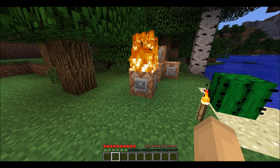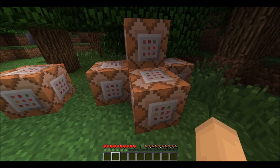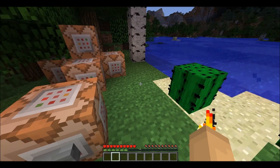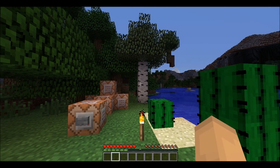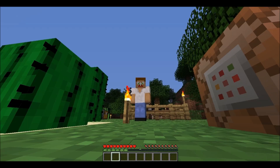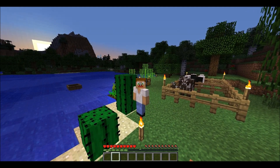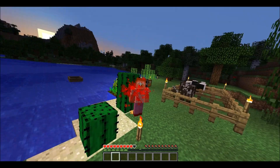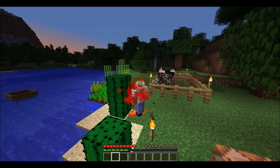Let's hit the button — it spawned some command blocks in, and what they do is recreate blood in Minecraft. Let me go into F5 and walk against that cactus right here. As you can see, it looks like I am bleeding when I get hit.